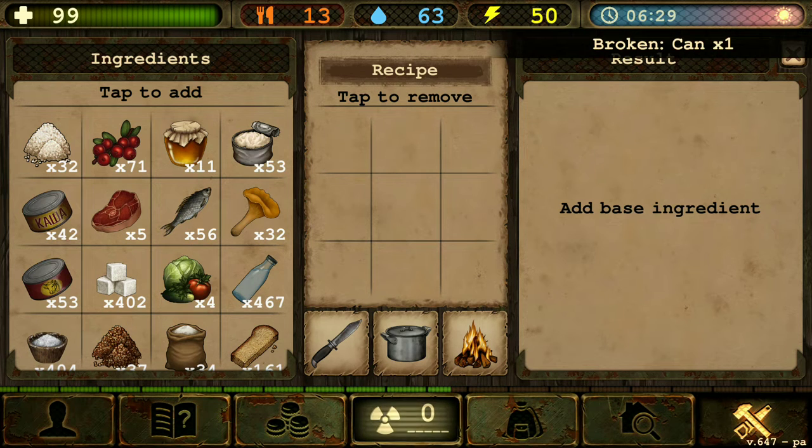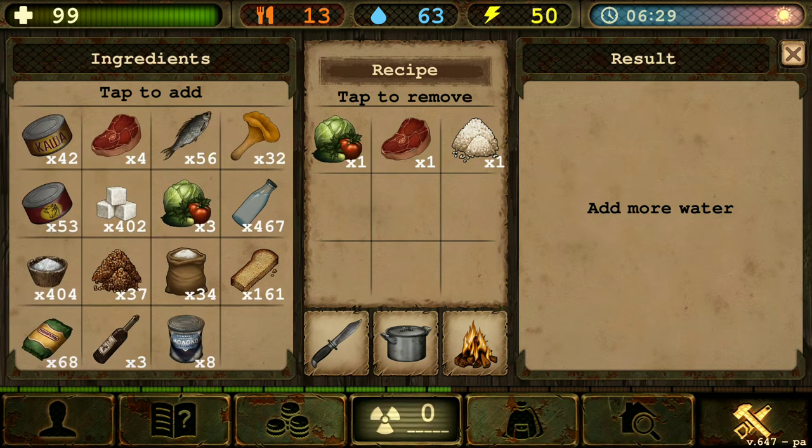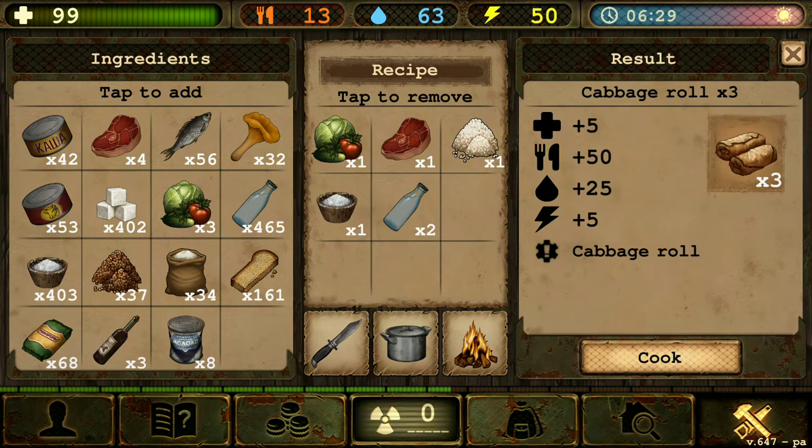Let's do one more. Again, cabbage, raw beef, rice. What else do we need? Salt and two water. There we go. We got some good food for today.